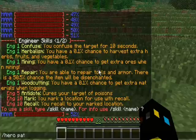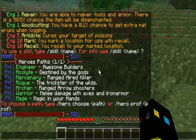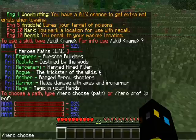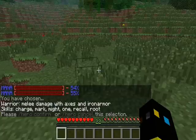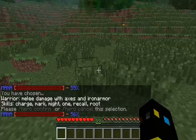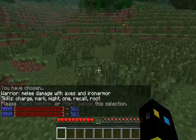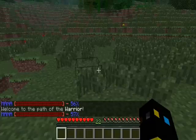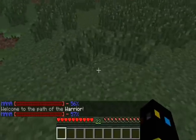To start off, you do slash hero paths, and let's say the class I want to be is a warrior. To choose a warrior, you do slash hero choose warrior. It tells you: 'You have chosen warrior — melee damage with axes and iron armor.' Then it asks you to do slash hero cancel or slash hero confirm. We do slash hero confirm, and it says: 'Welcome to the path of the warrior!'